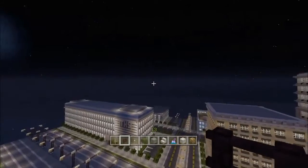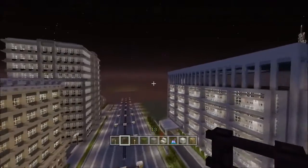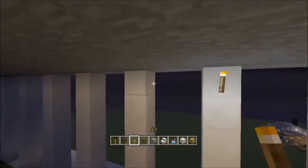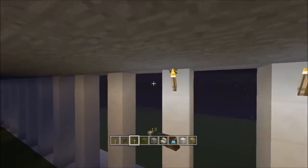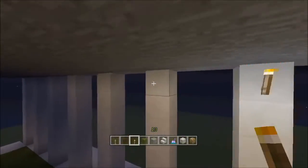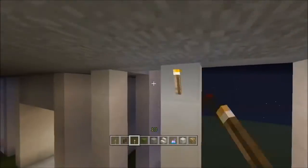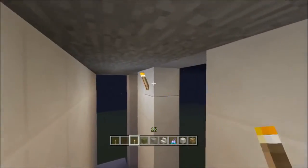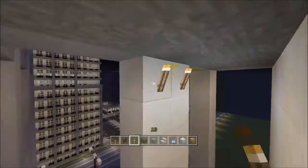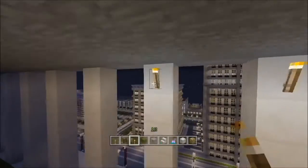Not too shabby - no idea what that's really for but it makes the building look a little bit more realistic. Now for lighting - since this floor is a little bit taller than all the others I may put lights on that hang from the top. I don't know if that'll be this episode or what, but sounds like a good idea for this build. Pretty much after that I'll do the interior - build a pool - and then the hotel will be done.